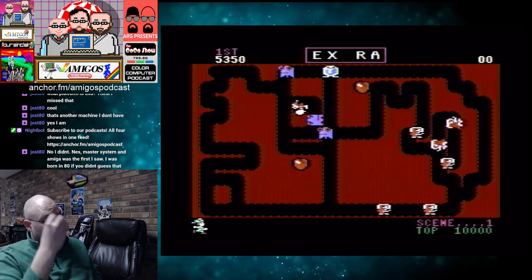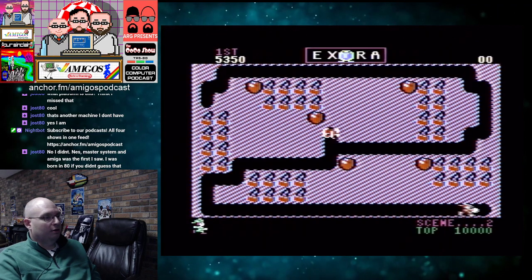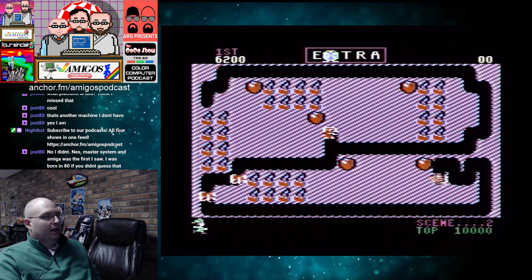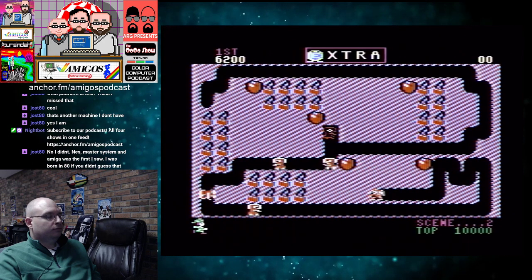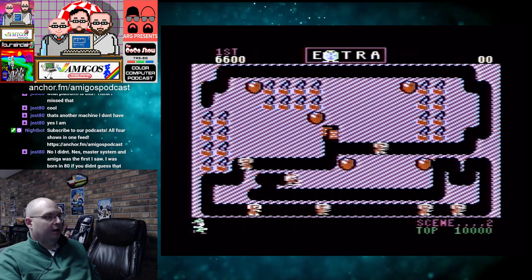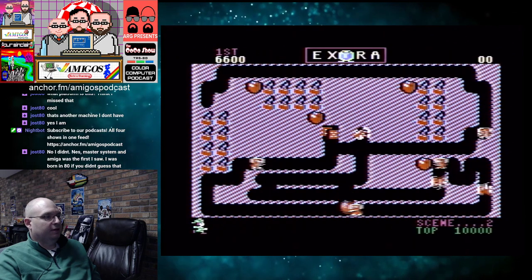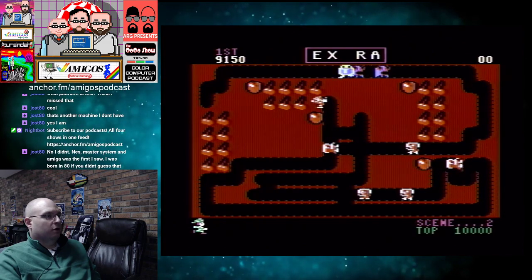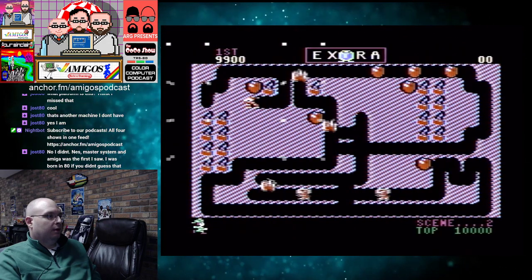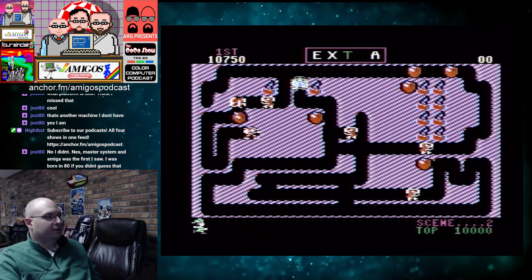You'd put in the disc and you'd get basically a homemade screen that would say press 1 to play Joust, press 2 to play Blue Max, etc. And so that's what I did. But then when I got older and started figuring out how to launch into DOS, I started exploring the contents of these discs more. And lo and behold, Mr. Do was hidden on one of these discs.